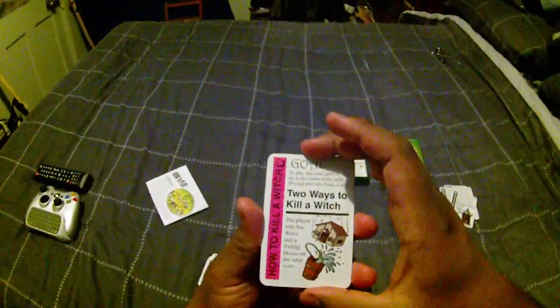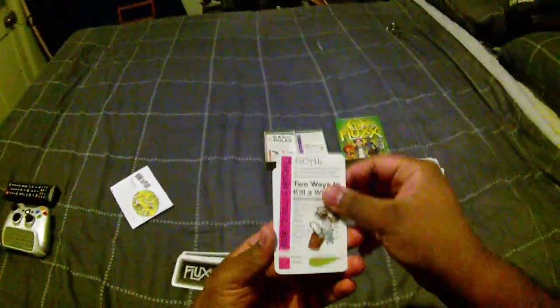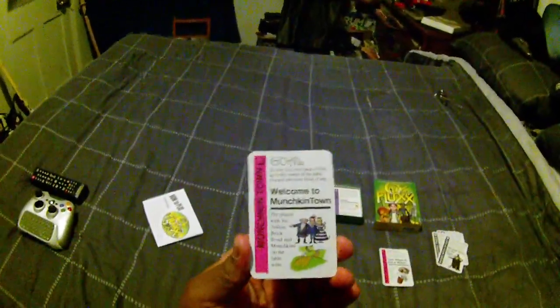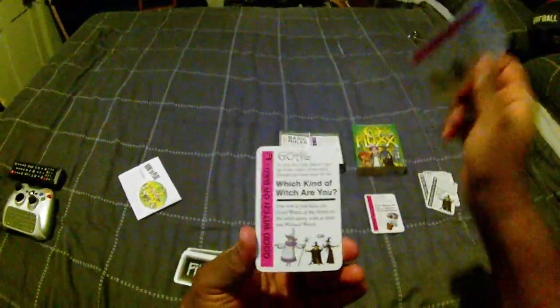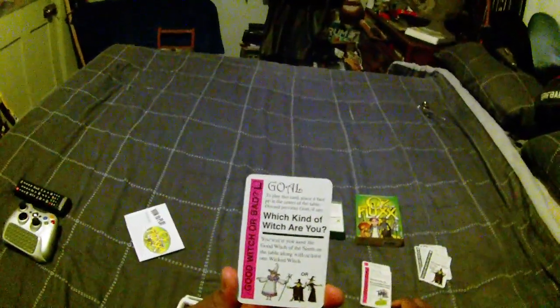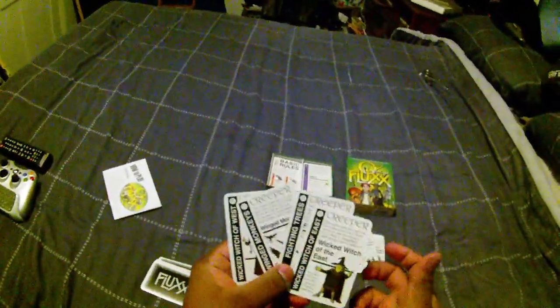A couple of choice goals that I decided to flip through. 'Two Ways to Kill a Witch' - the player who has Water and the Fallen House on the table wins. 'Welcome to Munchkin Town' - the player with the Yellow Brick Road and the Munchkins on the table wins. And 'Which Kind of Witch Are You?' - you win if you have the Good Witch of the North on the table along with at least one other Wicked Witch. So once again, creepers and keepers working together to help you get your goals.